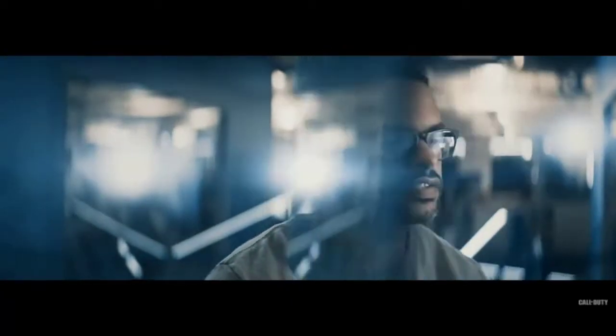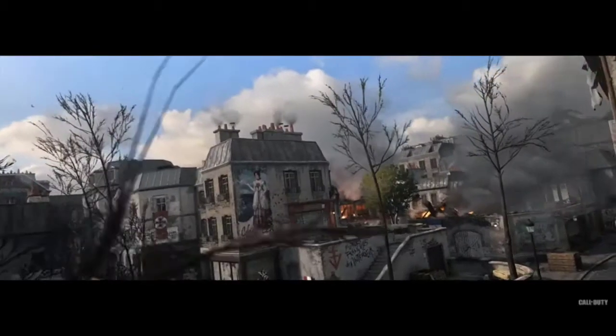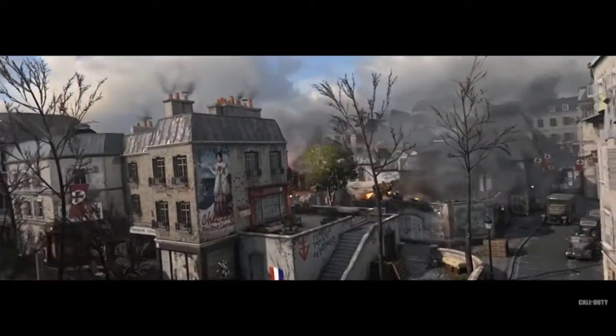There are so many ways to resist and so many different types of resistance efforts — from the German resistance to the Czech resistance to the French resistance. Each operated differently, and we're depicting that in each map. Our first map is Valkyrie, set in Prussia at Hitler's Wolf's Lair.